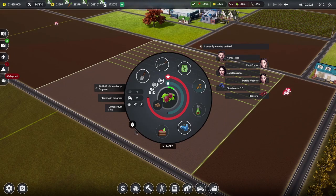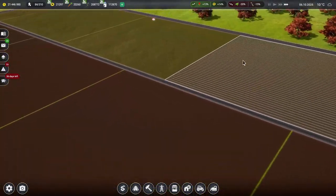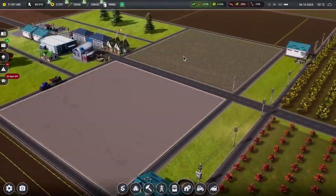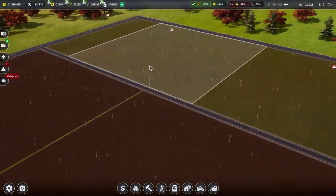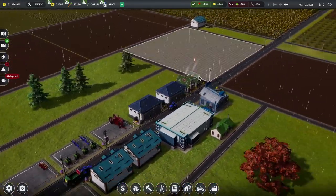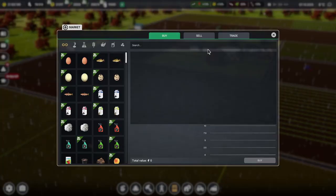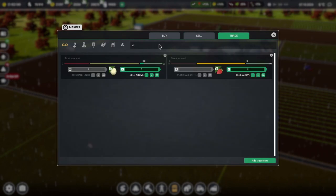Gooseberries are going in — this is wonderful. So we've got ourselves tomatoes over there, strawberries over here, and gooseberries going in over here. Again, I don't think we're going to get too much out of these this year. How long are they going to take? 43 days — that's not bad at all. But we're not going to get everything from these fields. However, what we might want to do is just before we finish, go and look at our auto-selling options for the strawberries and such like.